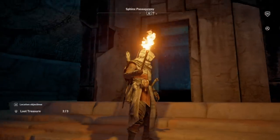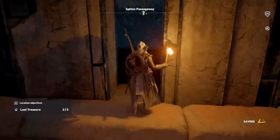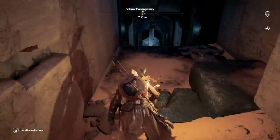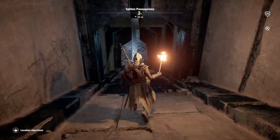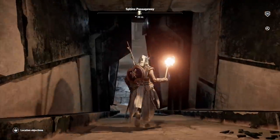Once you get all the silica, you can activate the final pillar and it gives you a full-on message and the Isu armor. I'll let you listen and view the scene where you unlock that Isu armor and the big monologue that happens at the end of these Isu temples, and then I'll just show off the armor a bit.